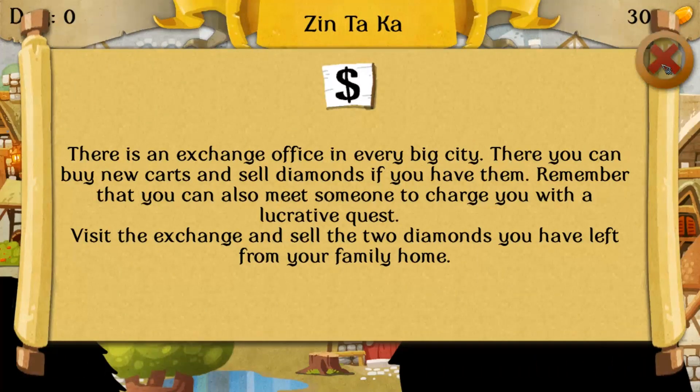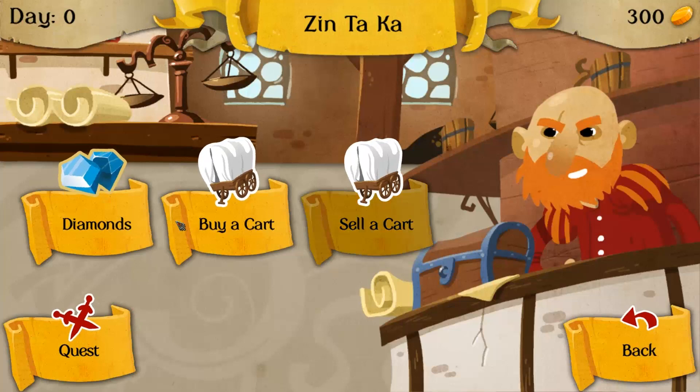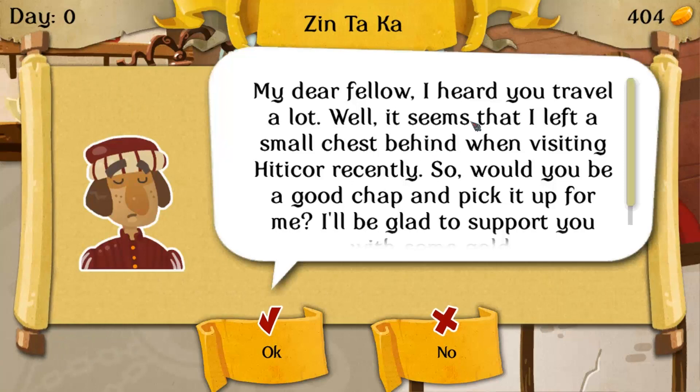It walks you through the beginning — hey, sell your diamonds. Okay, I sell my diamonds. You can pick up quests here and there. You just click on things.